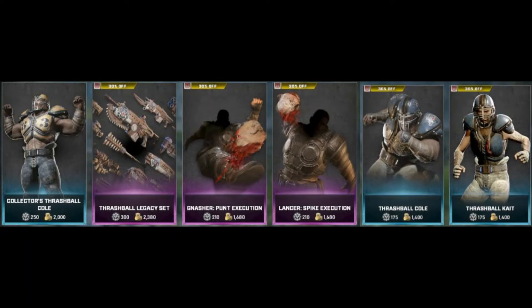In the featured store we have Collector's Thrashball Cole for 250 iron or 2000 Gears Coins. We have the Thrashball Full Set for 595 iron or 4760 Gears Coins — that's 30% off. We also have the Gnasher Punt Execution for 210 iron or 1680 Gears Coins, that's 30% off as well. We have the Lancer Spite Execution for 210 iron.